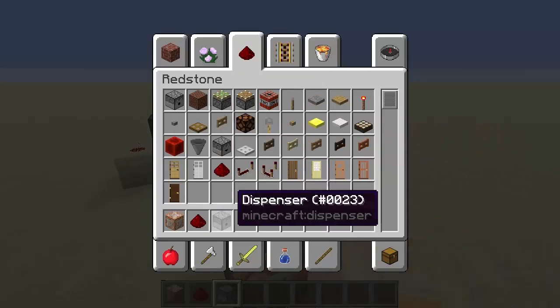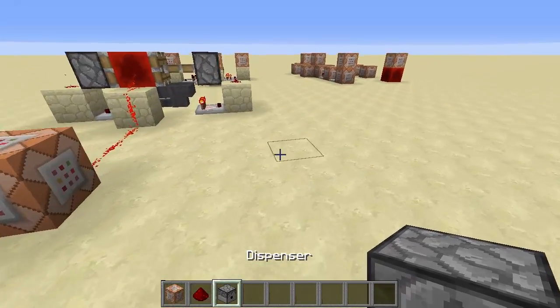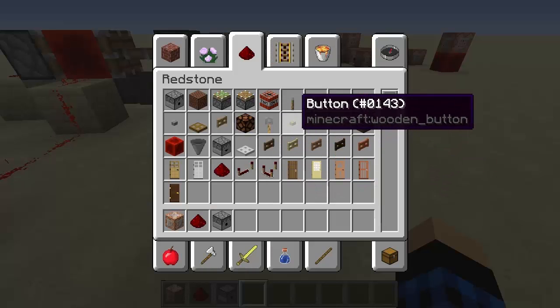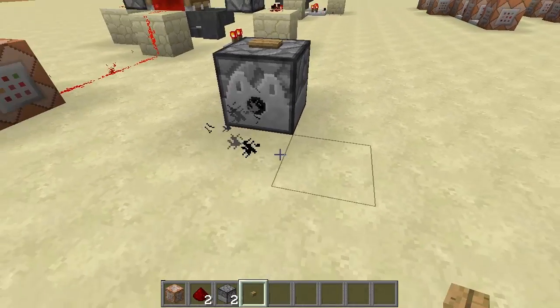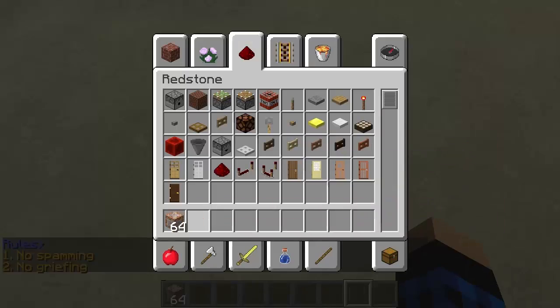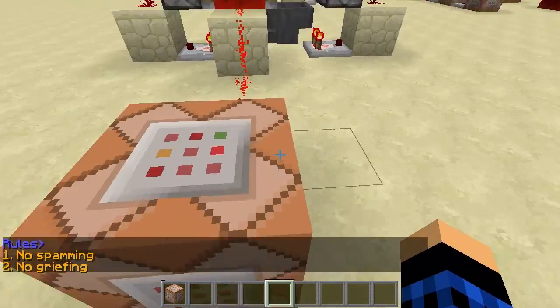The way we make it random is using a dispenser. If you put a dispenser down, shove in some items, and then power it with a button, it outputs a random item each time — that's how we'll be randomly displaying a message.